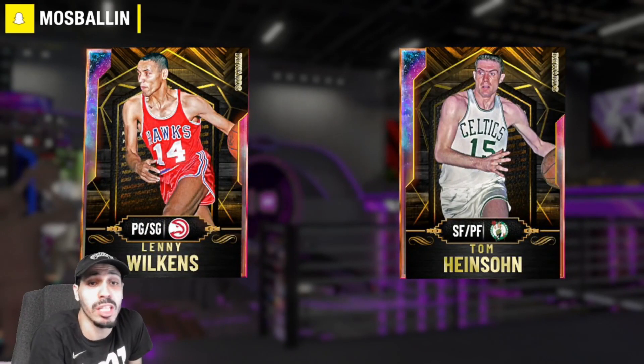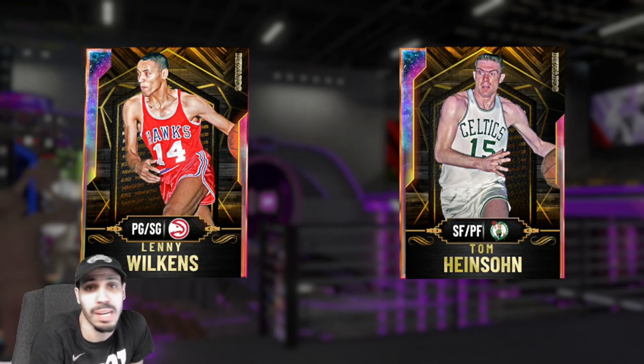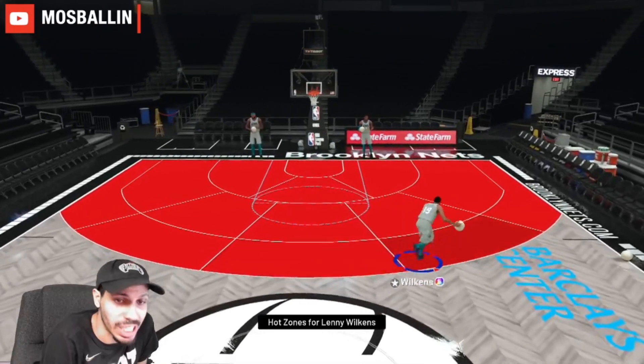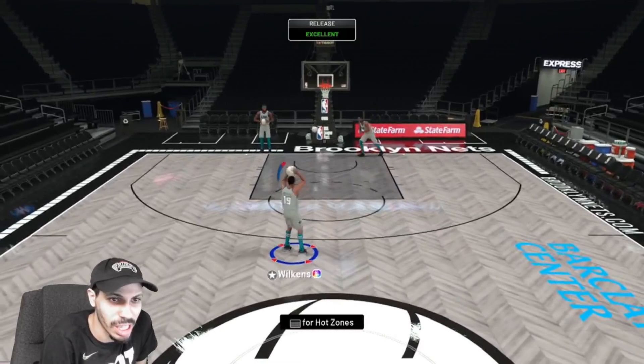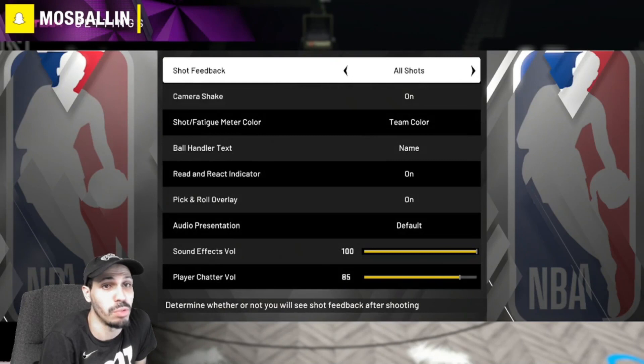We'll be taking them both into freestyle now to take a look at their jump shots, hot zones, and all that good stuff. Then we'll take them into triple threat and see what we can do. Starting off with Lenny — you can see he has every hot zone. Let's check the jump shot.